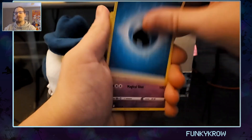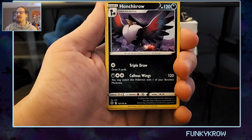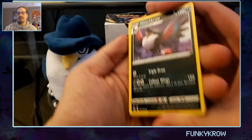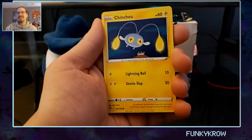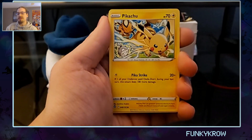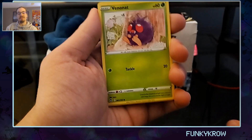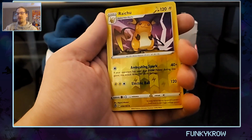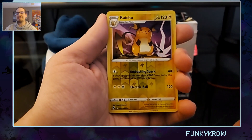First up we've got Water Energy. Oh, now that's a good-looking Corviknight — yeah, look at that! Another Pikachu, another Ponytail, another Venonat, a Drapion. And the reverse — right, you Jynx! Another Pikachu.